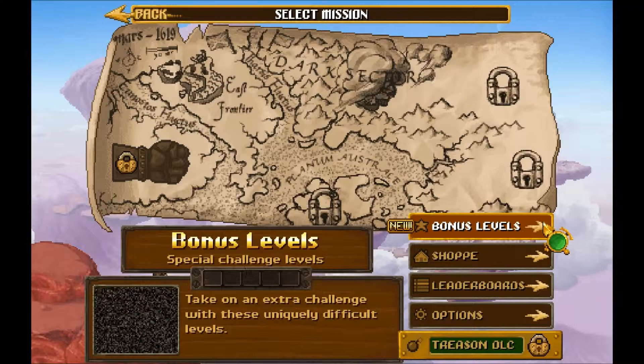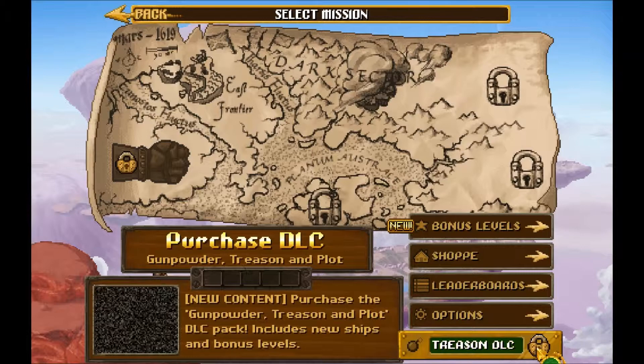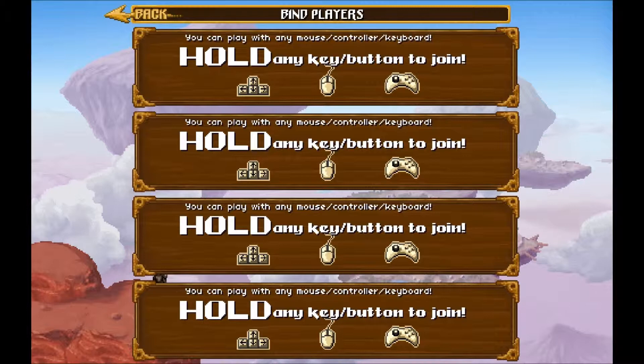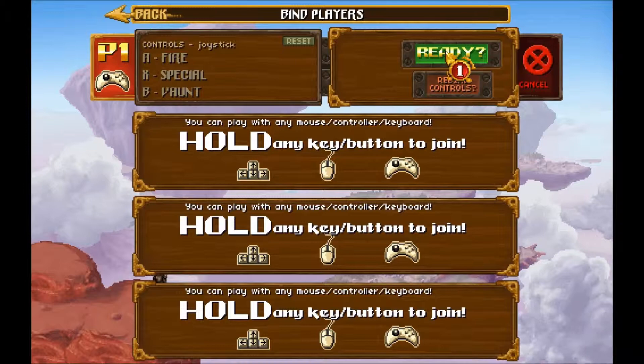You have the leaderboards to see who's ranked online, options, and the DLC plug here. Let's go ahead and start with the East Frontier. You have a ton of difficulties to choose from, and we're going to do normal. You can choose to turn the prologue on or off — we'll leave it on for you guys. Here's where you can choose how many people are going to play and what they're going to play with. I'm playing with the gamepad, just me. So we're going to go ahead and jump in.